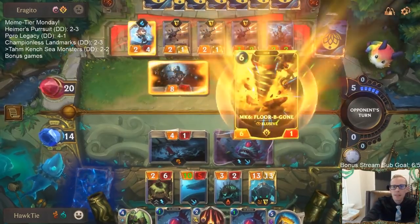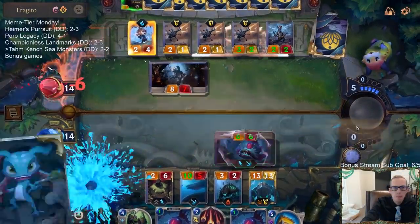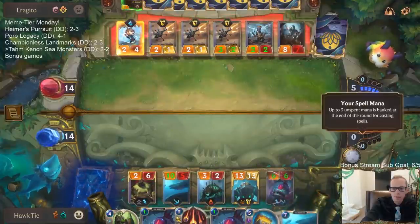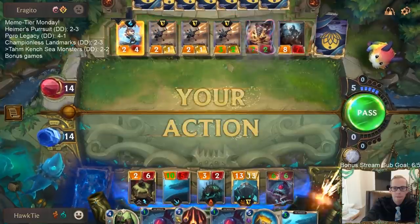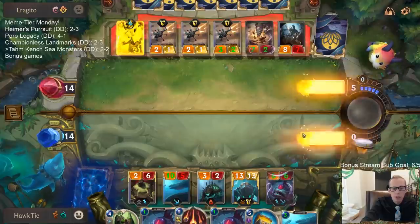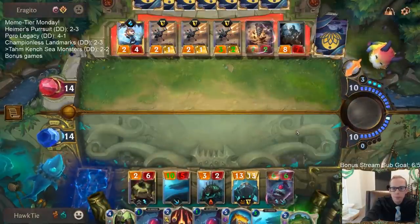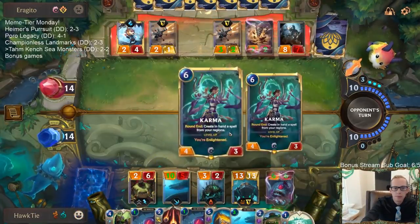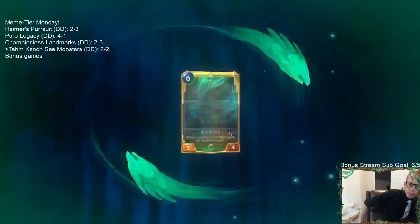Six mana gives them the Elusive. Taking a Shipwreck Hoarder — I like that especially with it costing four less. I still feel pretty confident about us winning this game — not quite as confident now.